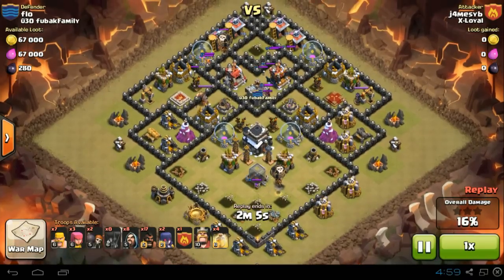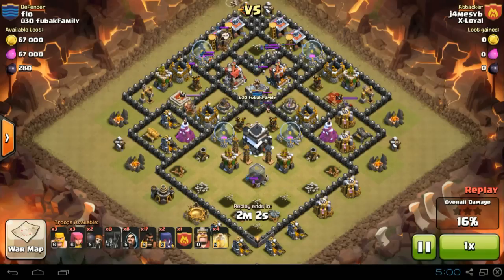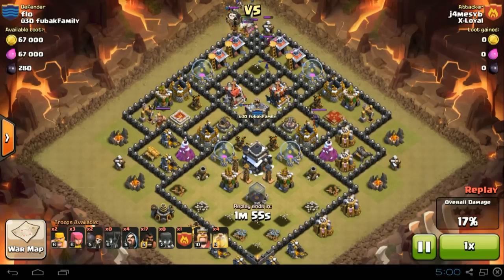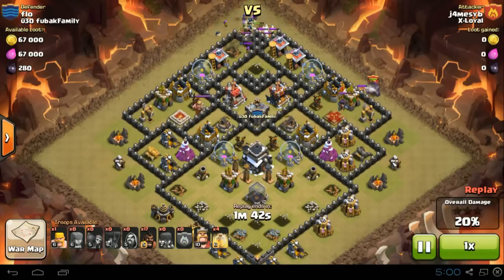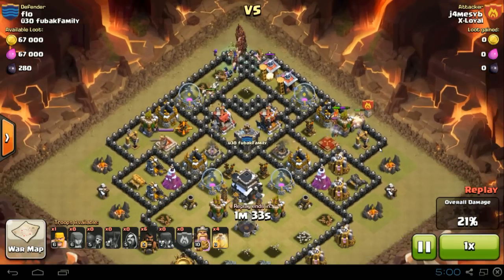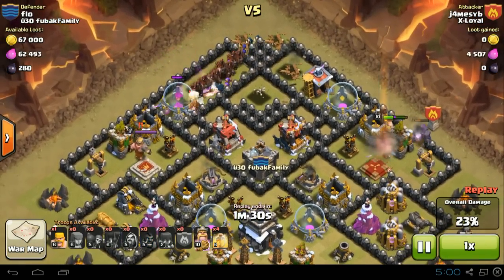The clan castle troops are all out now and he's luring them up to the north. After that mortar was destroyed, there are actually no defenses up north that could harm his troops clearing the clan castle. He's got the clan castle defense under wraps now. He sends his golem through the clan castle flag and then sends his BK after the archer queen.